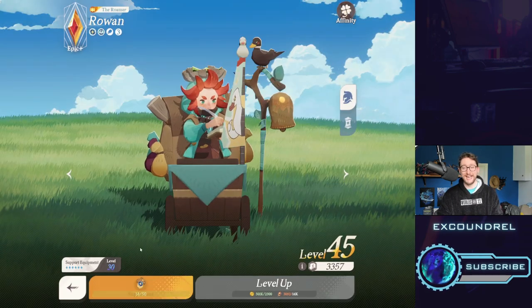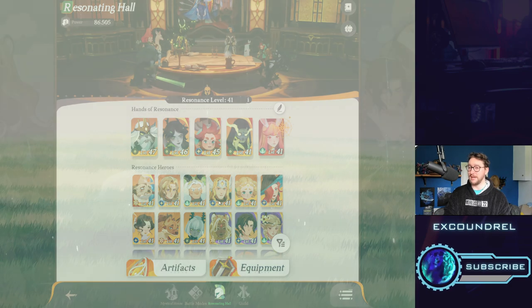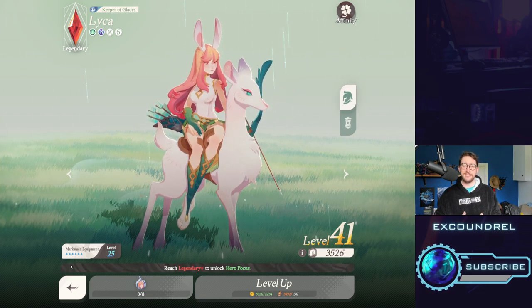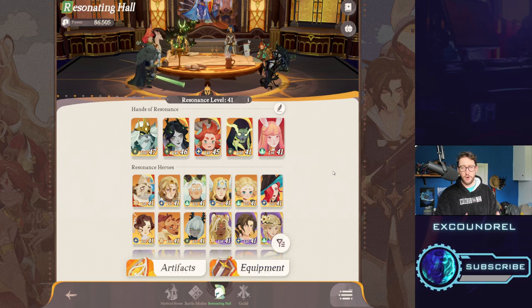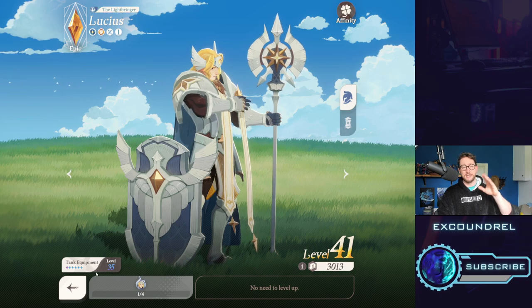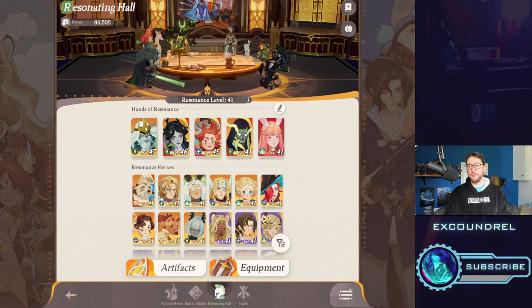You want one dedicated support — supports generally tend to be healers, buffers, or debuffers, but they're marked as some kind of support. And then you want one specialist. Specialists are units that have a mix of supportive and damaging abilities. For instance, Laika — most of you should get access to her, she's relatively easy to pick up. Although a marksman, she's very much a specialist because she has a lot of buffing and debuffing. Another off-tank specialist would be something like Lucius. So in general: one tank, two DPS, a support, and then a flex spot — a flexi support, a flexi off-tank, or maybe an extra DPS depending on what you're going for.